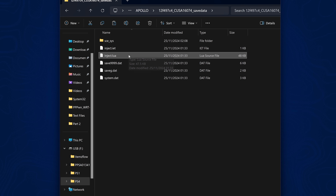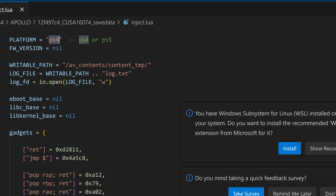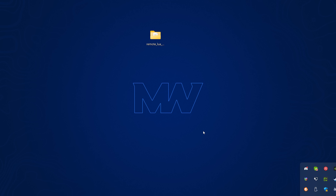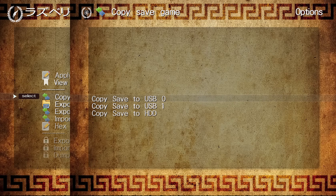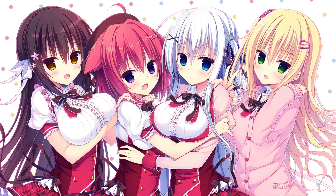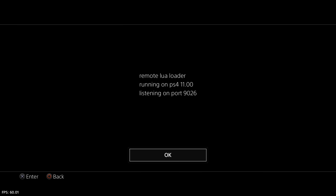Once you have that transferred, open up the inject.lua file and make sure the platform is set to the platform you're going to be running the save on — keep it on PS4 if running on PS4, or change it to PS5 if you're planning to load it on a PS5. Save the file, unplug the USB drive, and plug it back into your PS4. Go back into the Apollo save tool, select USB saves, select the save file you just replaced, and copy it to the hard drive. That will replace the save with the decrypted Lua loader data. Close out of Apollo and run the game — as you can see it does in fact load the Lua loader, so we have it up and running.